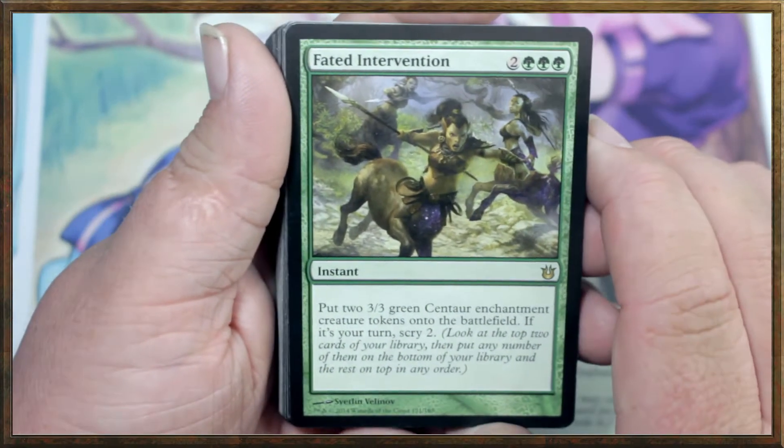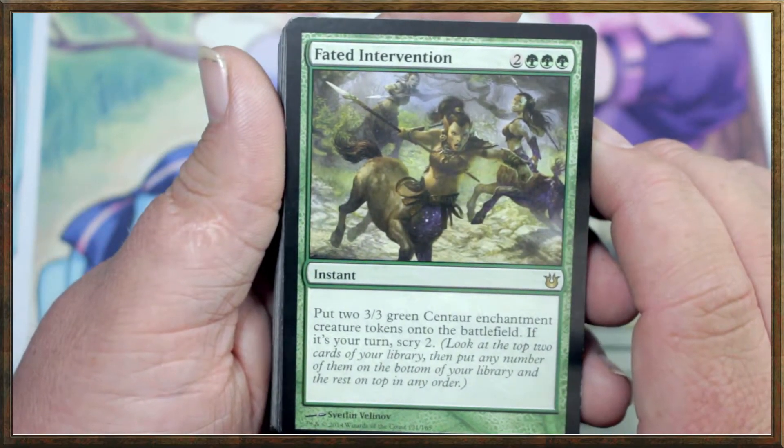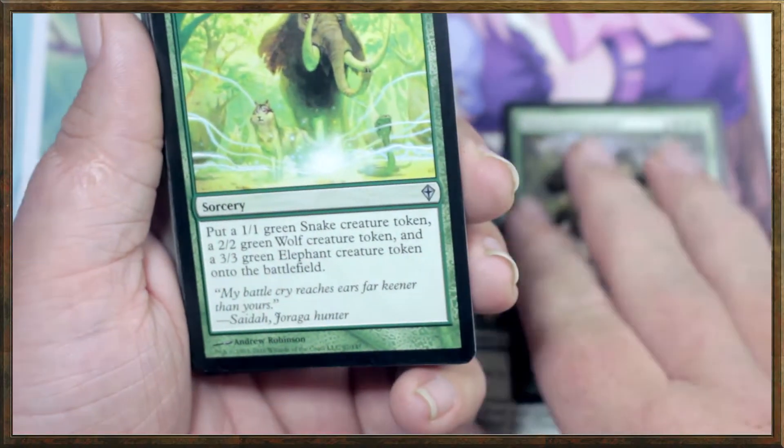Faded Intervention — it's a 5-drop instant. Put two 3/3 green centaur enchantment creature tokens onto the battlefield if it's your turn. Very nice.